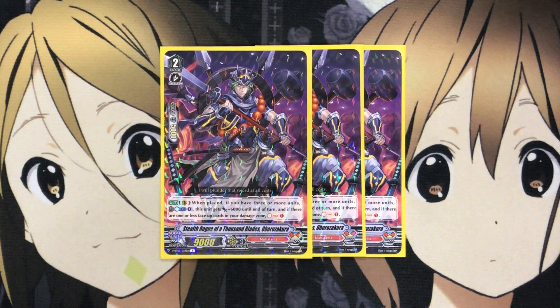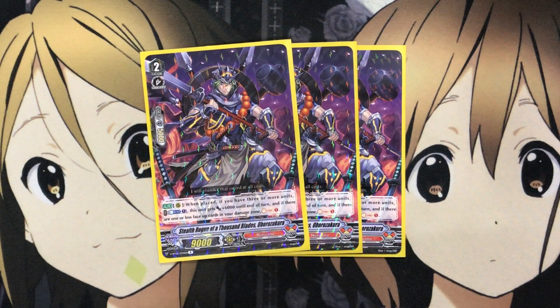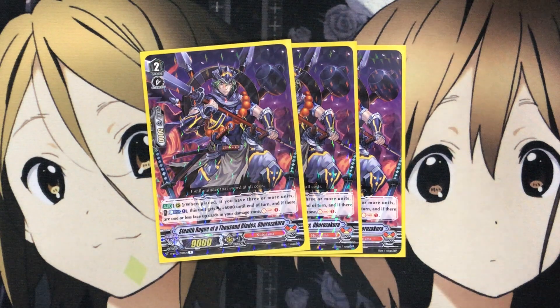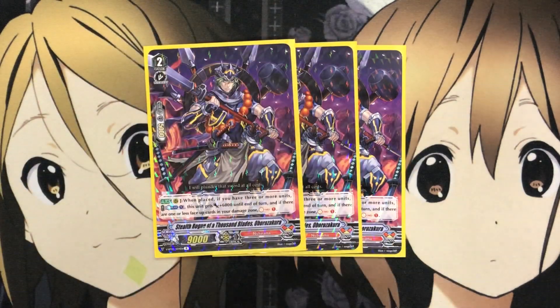I also run Stealth Rogue of 1,000 Blades, Obora Zakura. On rear when placed, if you have 3 or more units, Countercharge 1 — actually it is Soul Charge 1, I misread — and this unit gets plus 6,000 until end of turn. If there are 1 or less face-up cards in your damage zone, Soul Charge 1. You can drop this to 2 copies if you want to fit in the 4th Magatsu Gale. Very good for the power boost and keeping your soul stocked for Magatsu Gale and Tamahagane's soul blast abilities.